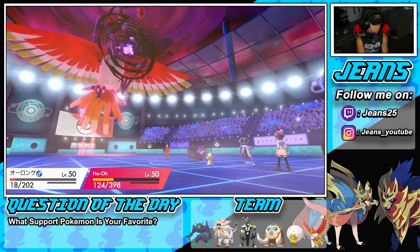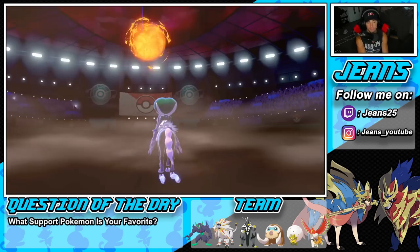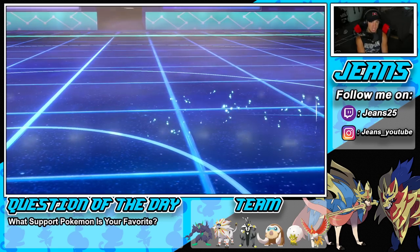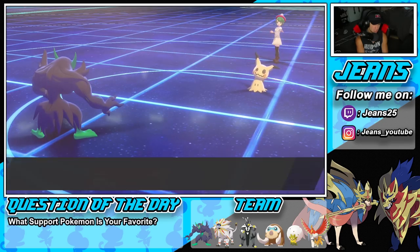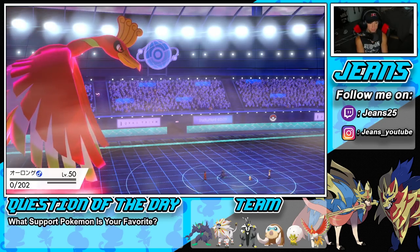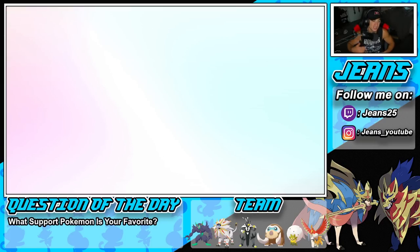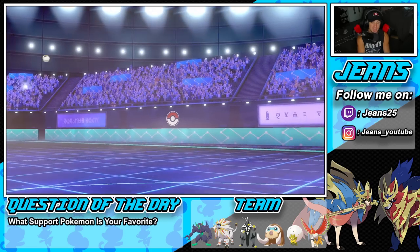Grimmsnarl goes down but we take the Focus Sash. He goes for Astral Barrage — Ho-Oh eats it up! Let's go! We say bye bye to Calyrex — huge turn. And hopefully we can eat this next shot from Mimikyu's Play Rough to leave us in a 2v1. We still have Disguise to deal with but Ice Shard can take it off. Beautiful — Grimmsnarl survives on one HP with the Focus Sash! That is a big time turn.